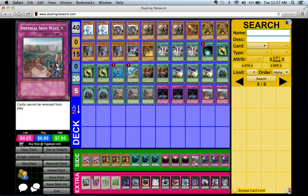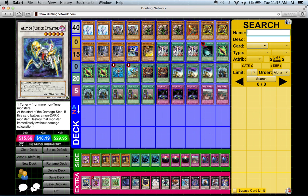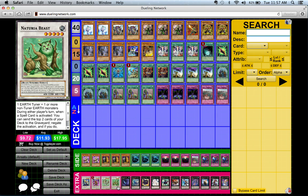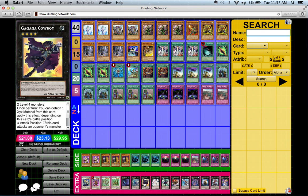...the third Imperial Iron Wall, and three Soul Drain in the side deck. For the extra deck, we have Naturia Barkion, Naturia Beast, Abyss Dweller, Diamond Dire Wolf, and Cowboy, among others.